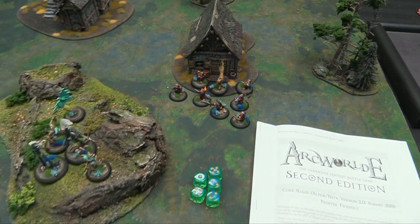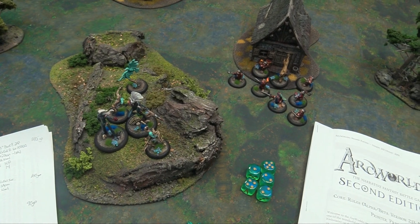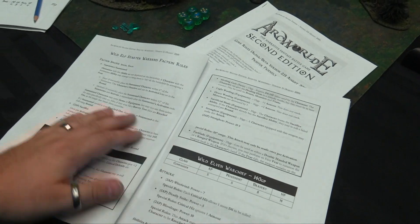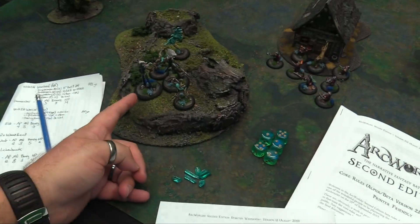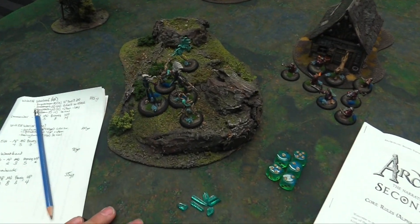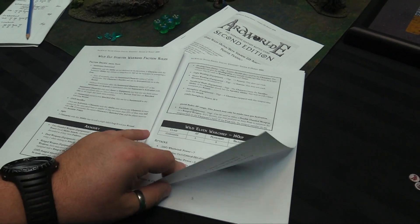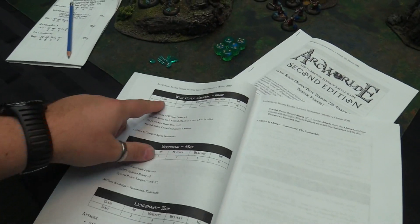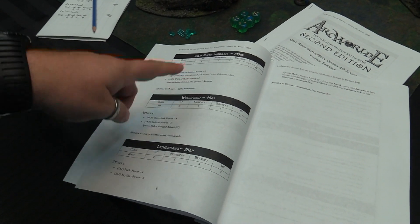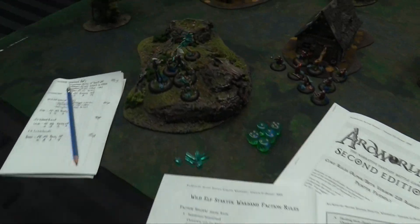Everything's fairly crunchy as far as list building. The two starter warbands were more than enough to do 500-point games — they recommend 300 for a beginner game, but we just dove in. You have all your faction-specific rules. When building the list for the wild elves, they have the ability to summon — all the elves are summoners and all the monstrous creatures are summonable. You have to have a commander, and other than that you need units and beasts. I have one commander, one elite wild elf warrior, and two wood fiends and a beast, adding up to about 125, 225, 365 points, and I was able to buy extra equipment on top.